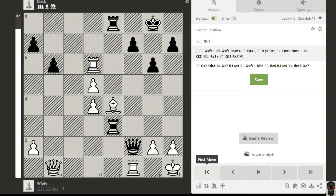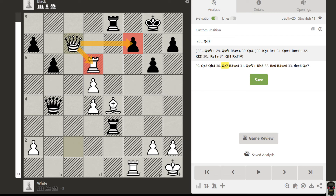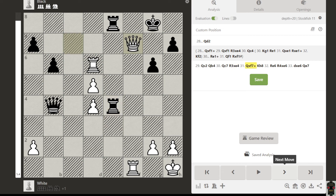You can see - queen goes here, then here, defending this and attacking this one. So this queen maneuver is a really good one that we can use in our own games as well. This is the idea behind this puzzle.